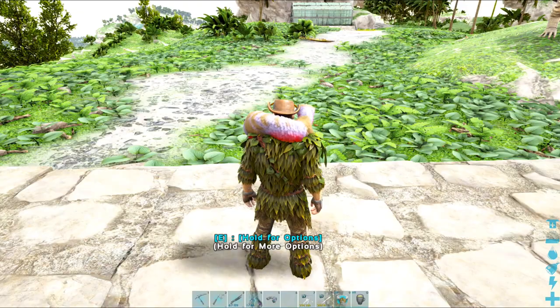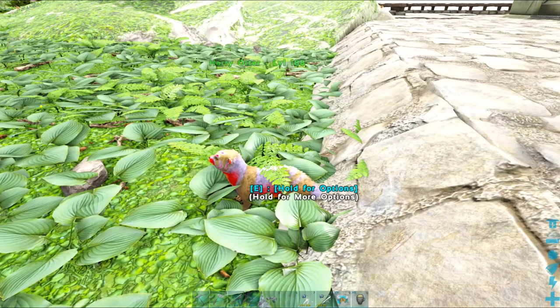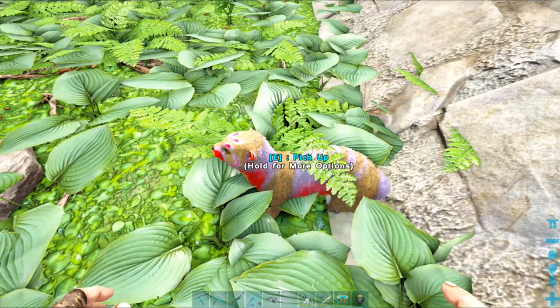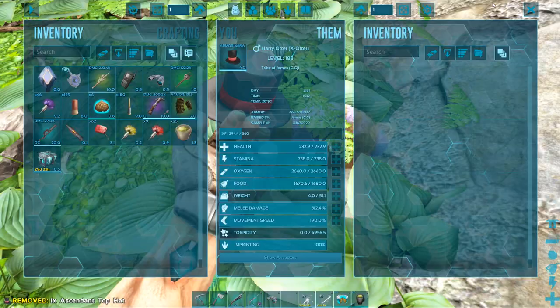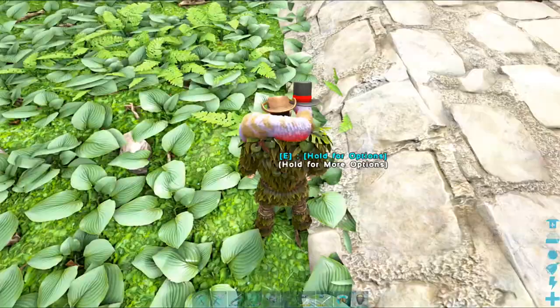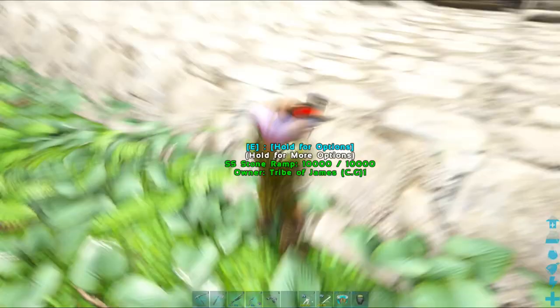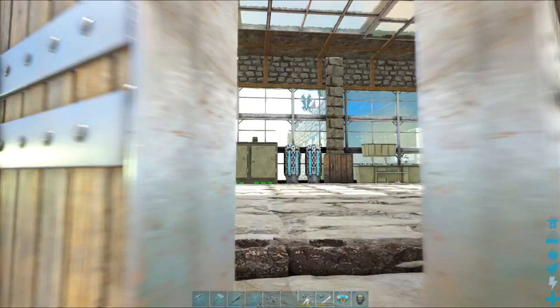One of the other things they can do that not a lot of people know about is that they've also got the ability to wear a hat. I'm just going to put the funky little top hat skin on him. The reason you may want to do this is because we can use the otter for fishing, and by giving him a good flak helmet we're actually going to be protecting him from piranhas, giving him a little bit of extra armor - and of course, giving him the top hat really just finishes off the otter.